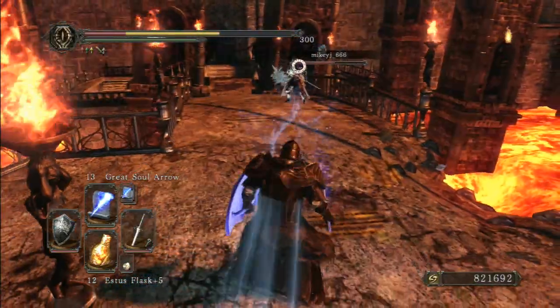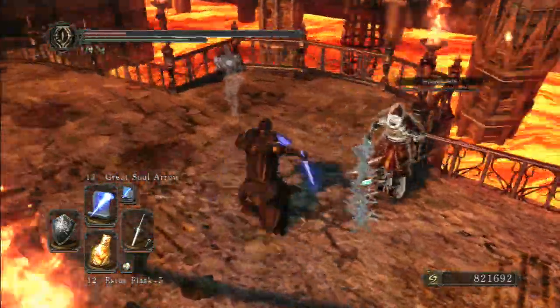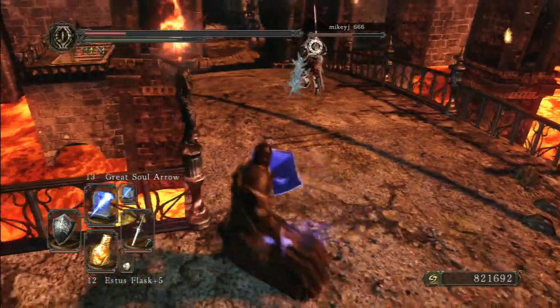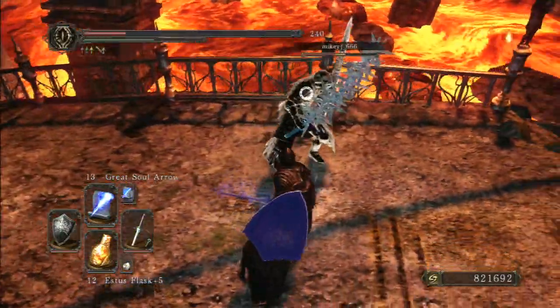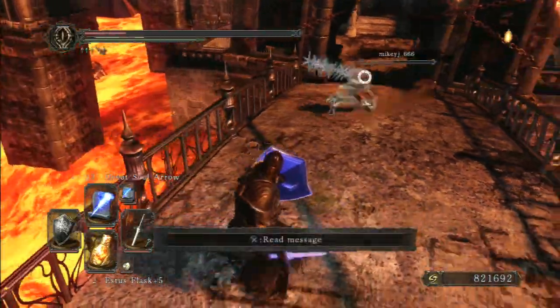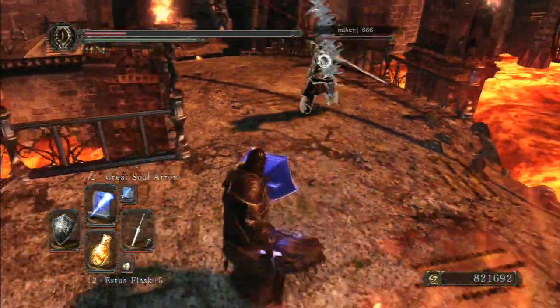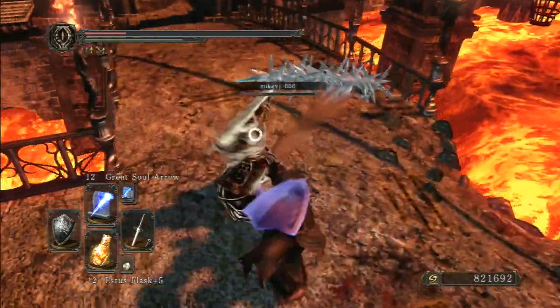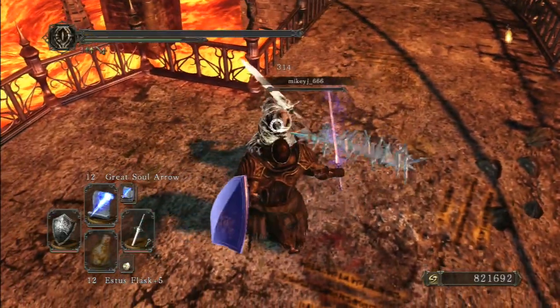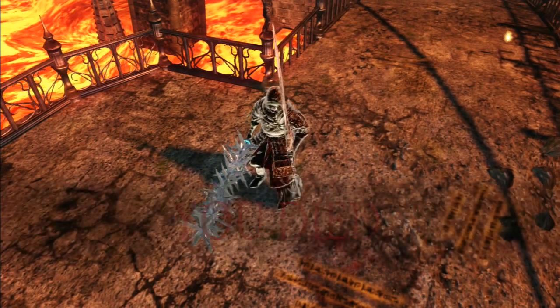Major magic blocking — if you can actually get the shield up in time, that is. He just whipped out Artorias out of nowhere. I thought he had a staff. That's what happens when I think instead of just fight.